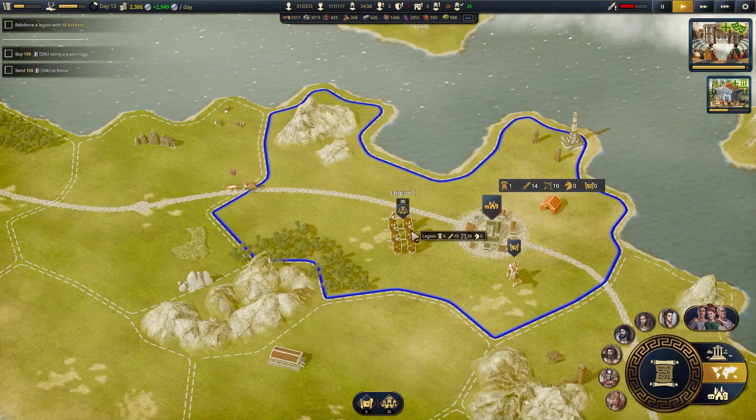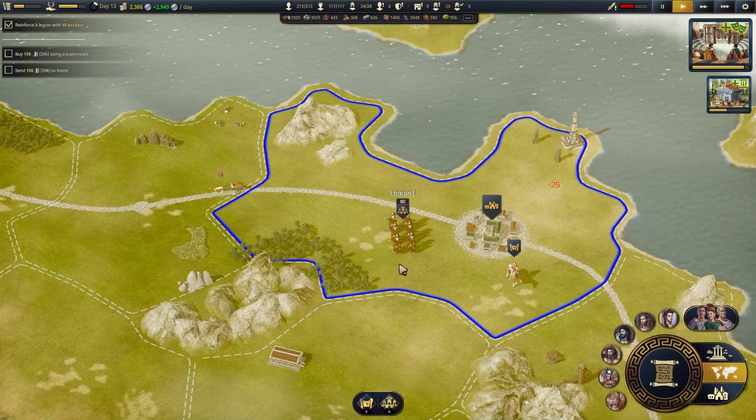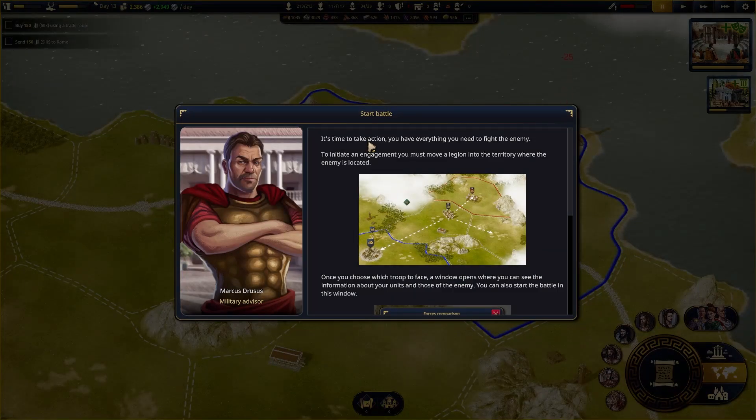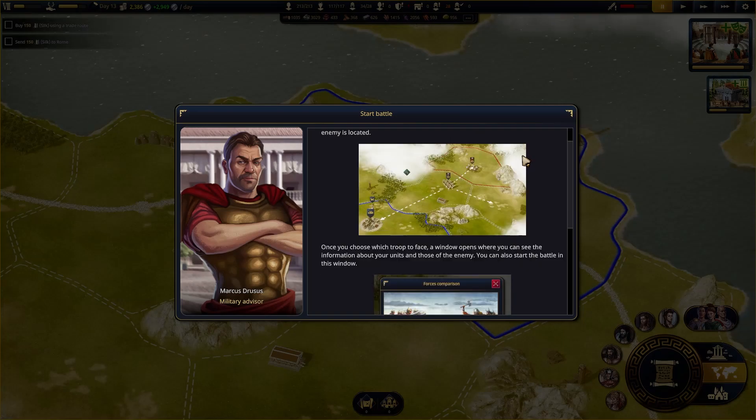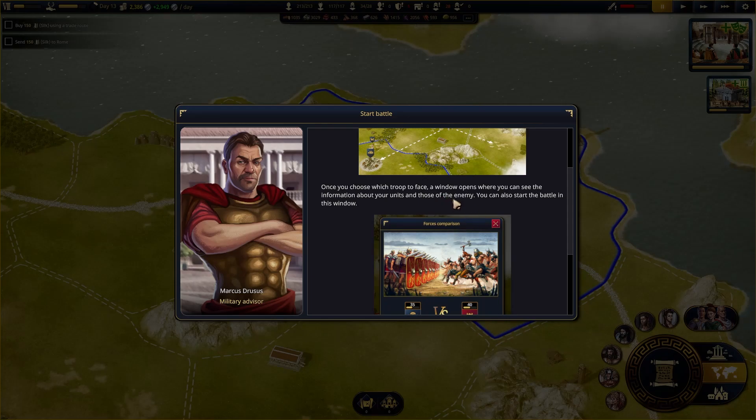Wait, hold up — deploy a legion. I want this legion. Reinforce with one of those — 14 of these, 10 of these. Now that's what I'm talking about. You have everything you need to take the fight to the enemy. Once you choose which troop to face, a window opens where you can see information about your units and those of the enemy, and you can start the battle.